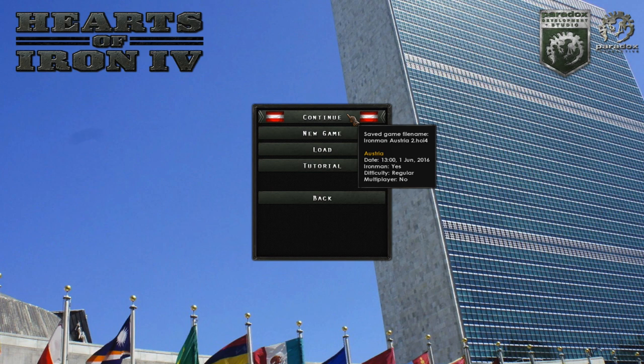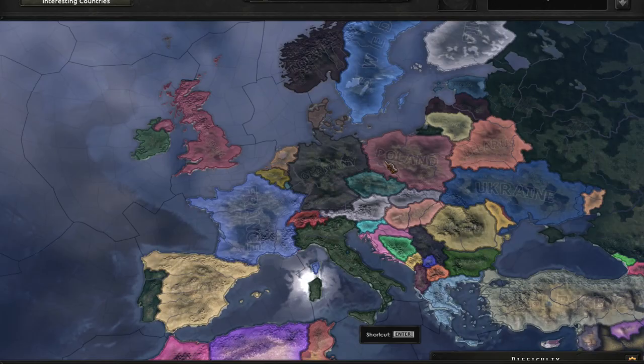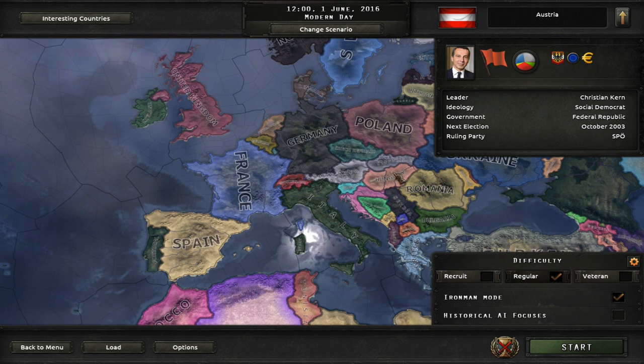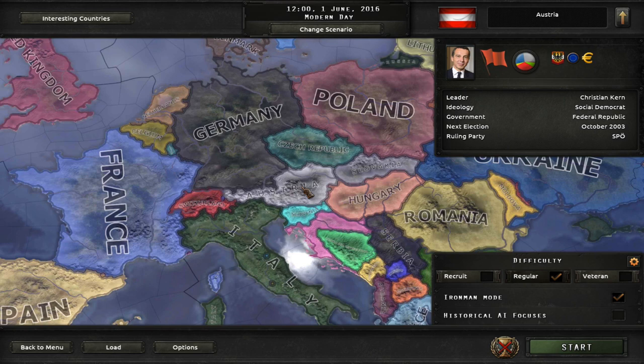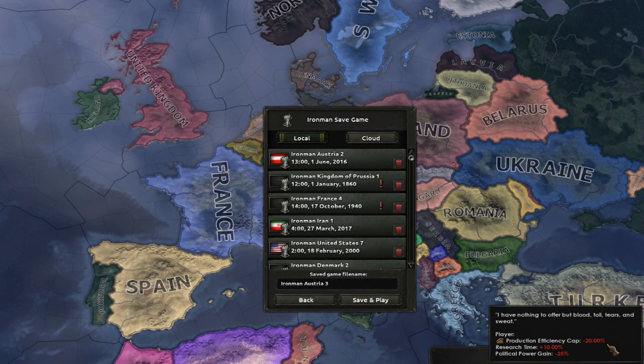Hello guys and welcome to Hearts of Iron 4 with the Millennium Dawn mod. We're going to be playing a new game in the 1st of June 2016 start and we are going to be playing as Austria — Österreich. The goal of my campaign is I want to bring back the Habsburg dynasty. I'm going to attempt to recreate their empire somewhat, which is going to be a bit of a pain as most of these lands are part of NATO, so we're going to have to try and get around that.